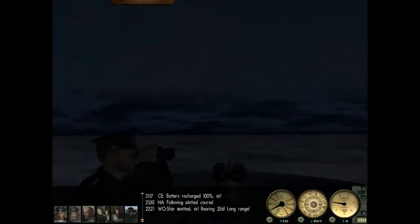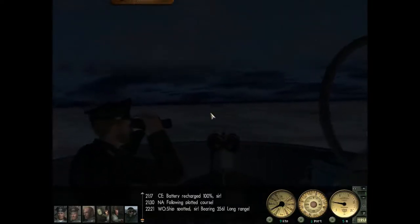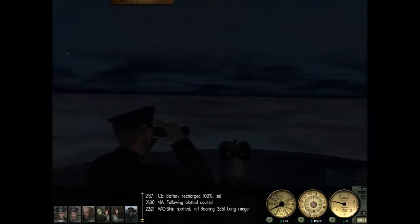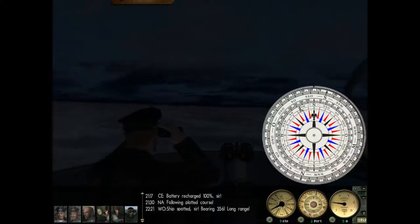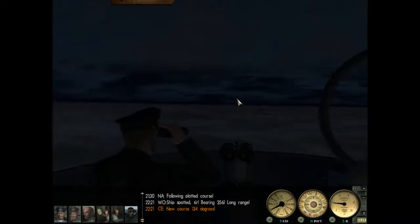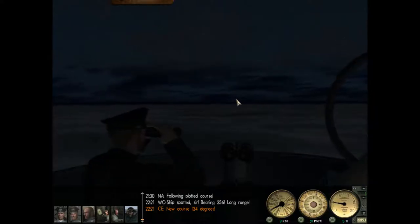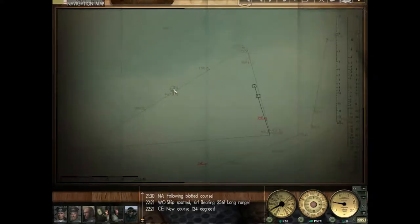Welcome back onto the bridge, Warco. We've spotted an enemy merchant ship — well, I'm not sure it's enemy, but let's make our... Can you give me 30 degrees to port? She certainly looks that way because she is running without lights, and it is nighttime, which is particularly interesting because we just passed a merchant ship running with lights on, and it happened to be Norwegian.